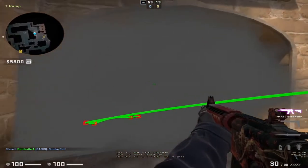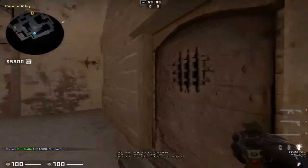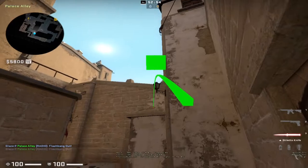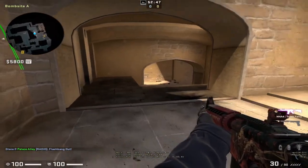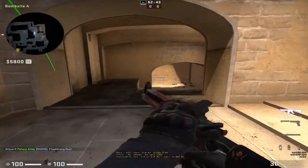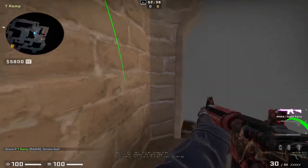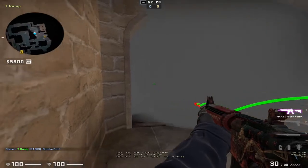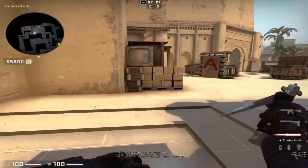With that smoke, reposition just behind it really close, and be ready for players to run through. Always be aware that they'll most likely throw a jump flash — that will full blind you. So when you drop the smoke down, be aware that if a flash comes in right above you it will full blind you. Just turn real quick to avoid the flash and then as soon as it pops, swing and be ready.